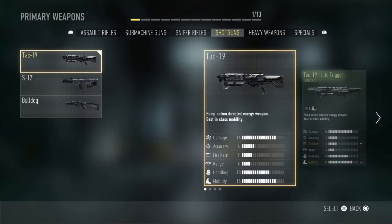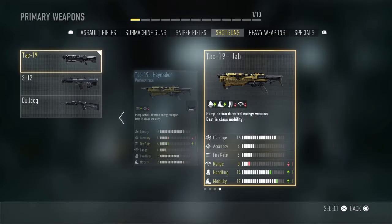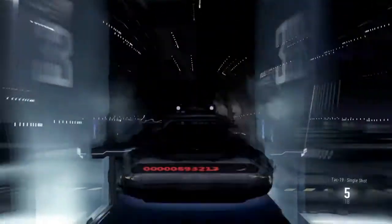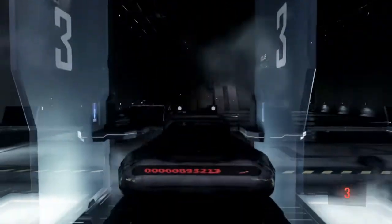If you guys didn't notice, the gun you get when you reach 300 kills with the shotgun — each gun when you reach 300 kills for every gun in Advanced Warfare — you get another gun. So this is the gun you get; you get the JAB. And here's what the camo looks like on the gun. I'm gonna show you guys a reload animation as well.